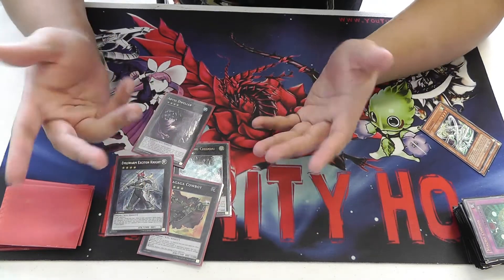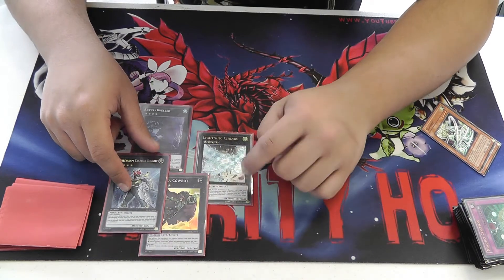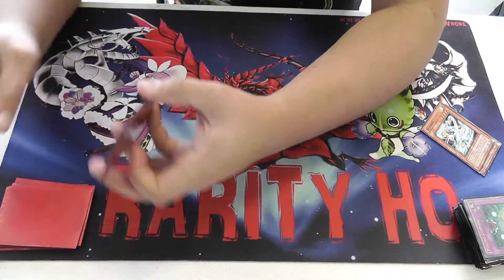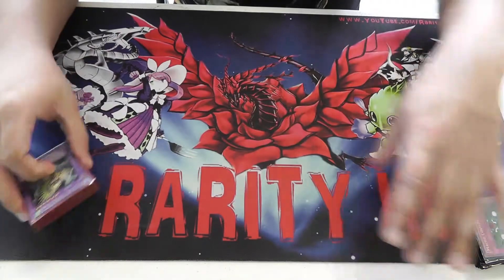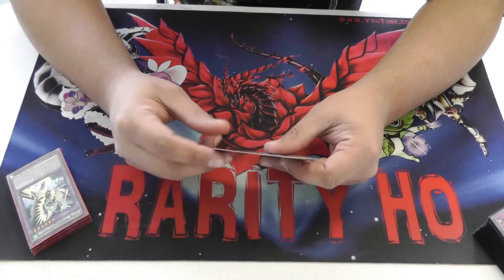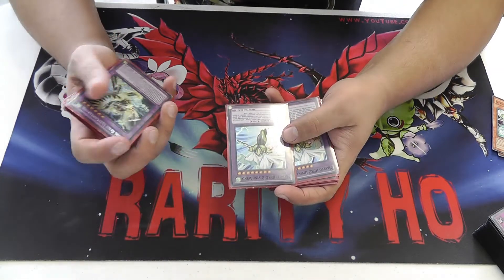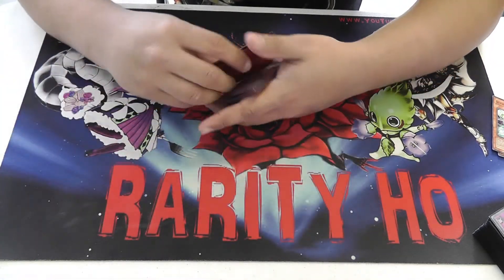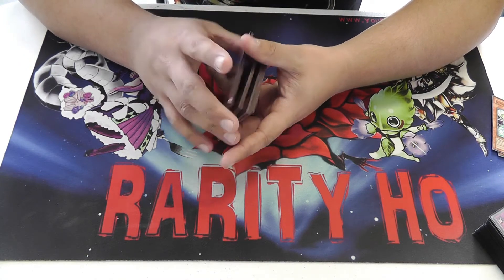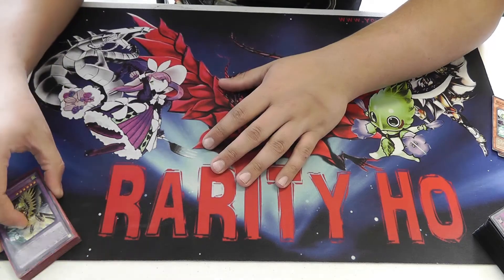Having the ability to go into Dweller, Evilswarm Exciton Knight, and Chidori — because he's a Wind, so you can make Chidori with him — it's just really good. But I want to try both builds and see which way I like it — I can see the potential both ways. One Cowboy, one Exciton, one Chidori, and one Dweller, just as additional rank 4s you could go into. If I wasn't running Divine Wind I would just throw in two other generic rank 4s, probably like Rhapsody in Berserk and maybe a Castel or something.